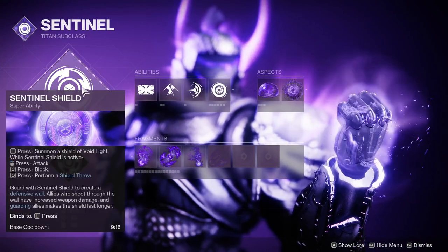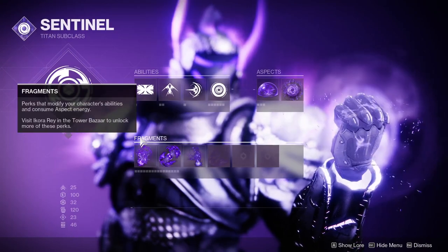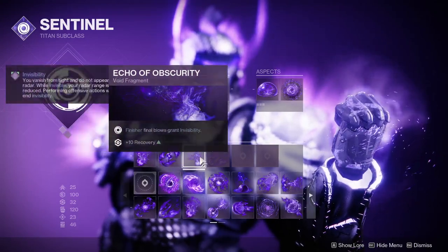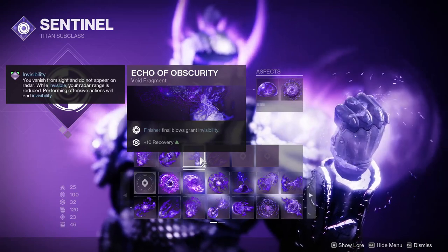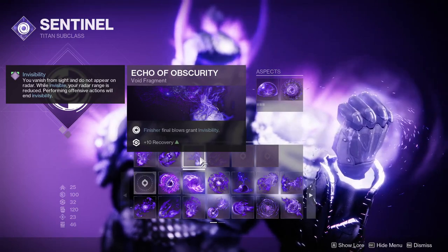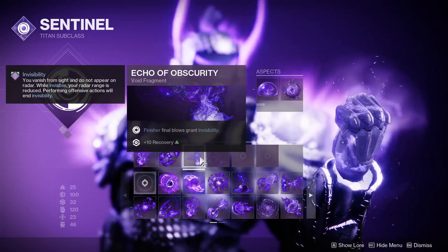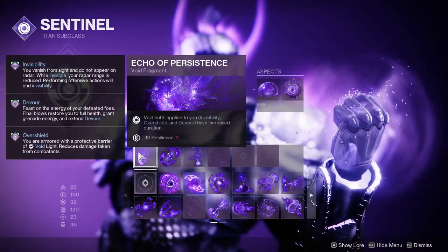For this build, we will take advantage of Void. Your super doesn't matter, you won't even need it. For your grenade, use Vortex. For your fragments, we will be taking advantage of Devour, so slot on Echo of Starvation. We will also need Echo of Obscurity. With Invis, Finishers, and Devour, we will be able to rampage through all the adds and they can't do a thing about it. These two fragments, when paired with a Glaive, are disgustingly powerful this season for any Lost Sector with unstoppable champions. Finally, you'll want Echo of Persistence to increase your Devour and Invis duration.